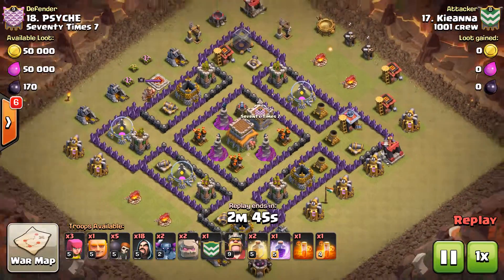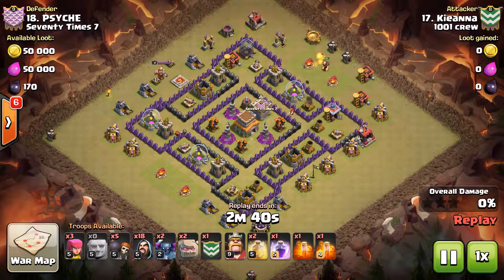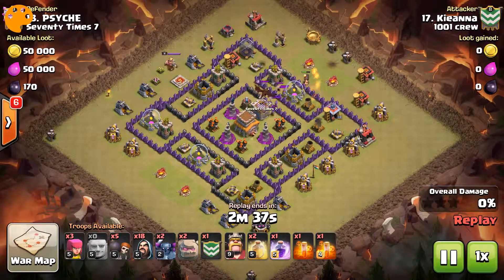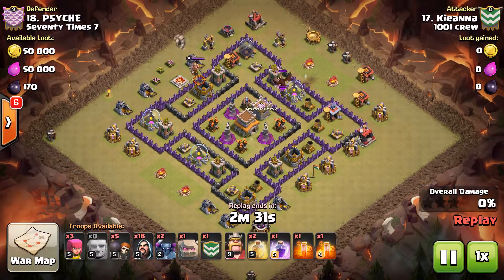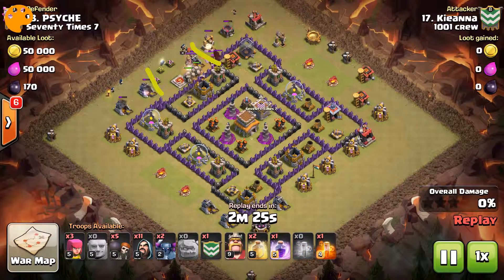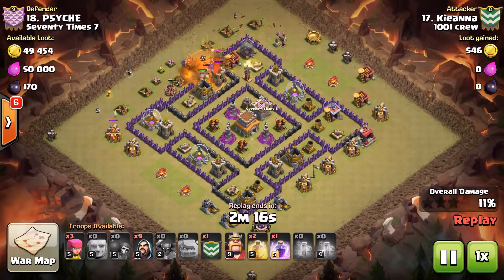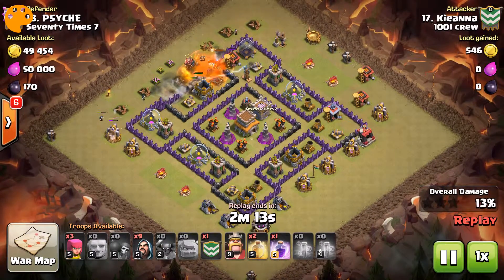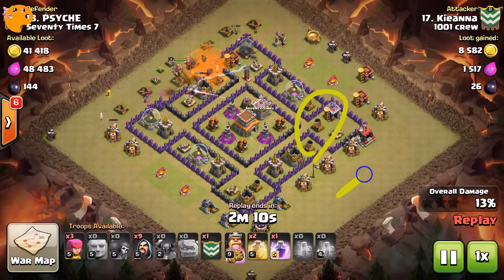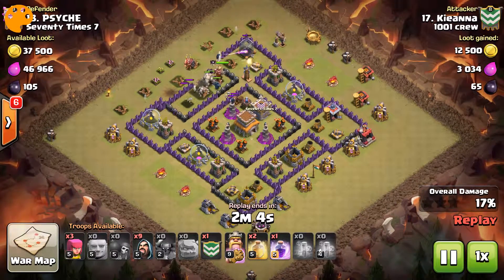Kiana once again with more GoWipe action. I don't remember watching this one. I like this move — sends in a Giant to get the Clan Castle lure, and then comes in on the Barb King's side just to handle it, take care of it, and get the Clan Castle all knocked out. Really it was six of one and half a dozen — that's probably the smarter side, to be fair. She probably would've lost a lot of Wizards with those mortars if she'd come in on that other side. Wall break goes in and now the whole base is open.